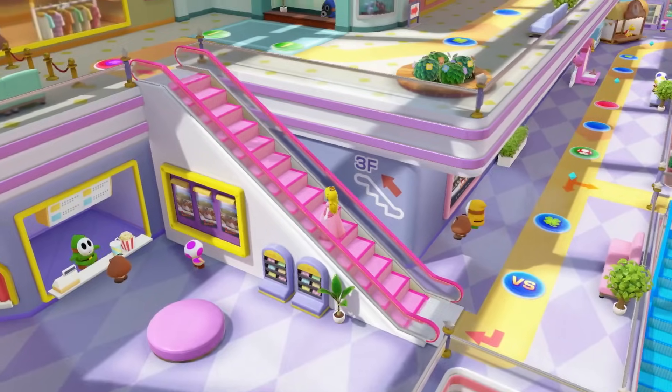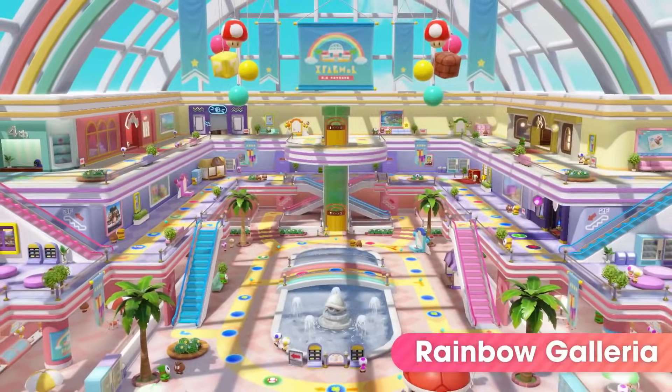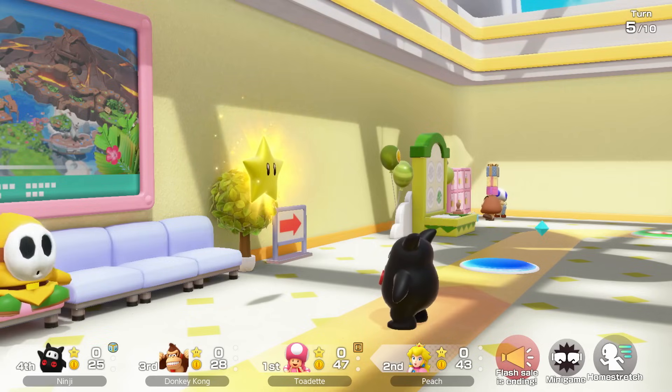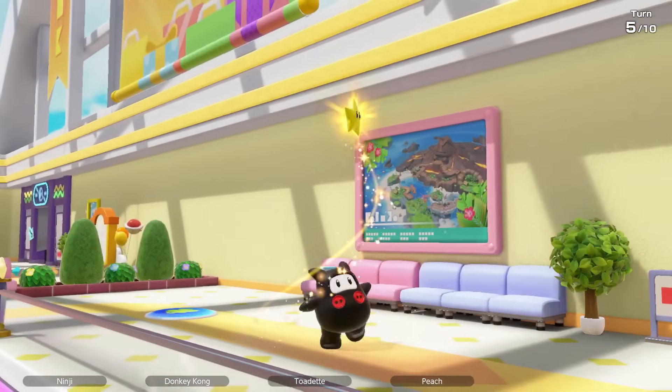Take the escalators to travel between floors in Rainbow Galleria. Use in-game coins to get a star at half price when they're on flash sale, but act fast.